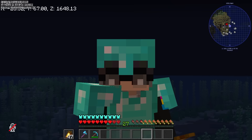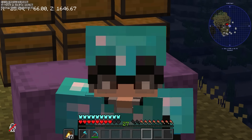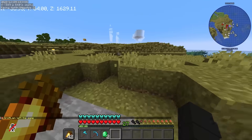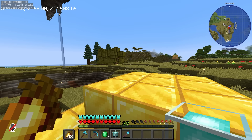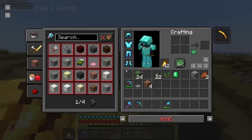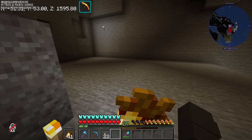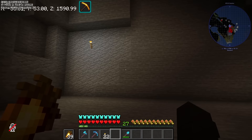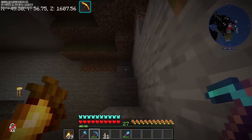Ang kailangan naman natin is 28 stacks of smooth stone slabs. Unfortunately, wala na akong stone, so magmimina tayo ng stone na naman. Kunin ko muna beacon ko sa taas kasi nasa ender chest ko yun. Lagay natin yung beacon natin up top dito. Meron tayong haste. Pwede tayo mag-start magmina. Kailangan lang naman natin is 28 stacks of smooth stone slabs, at buti lang sa stone cutter nagdadobol yung pagbigay ng slab.